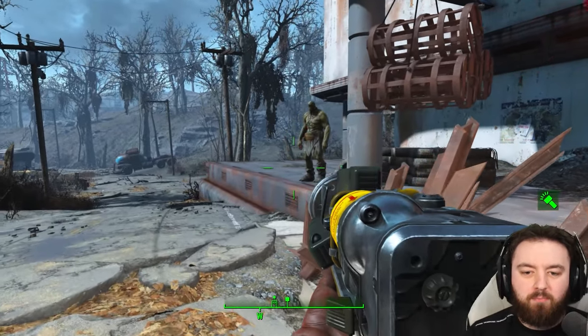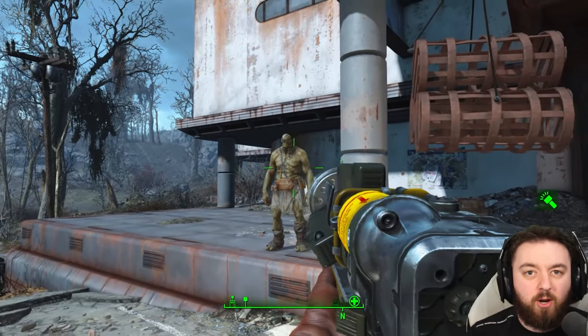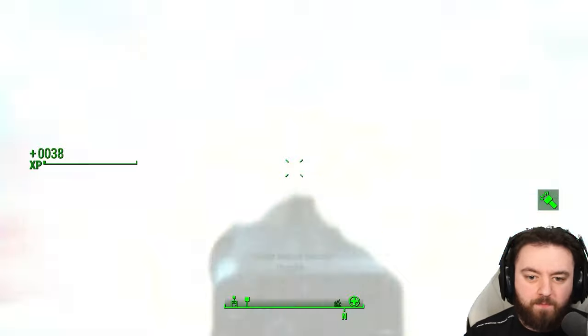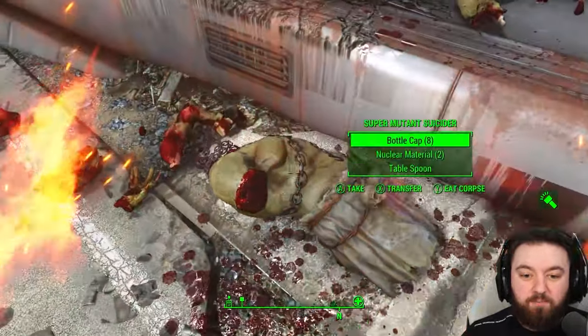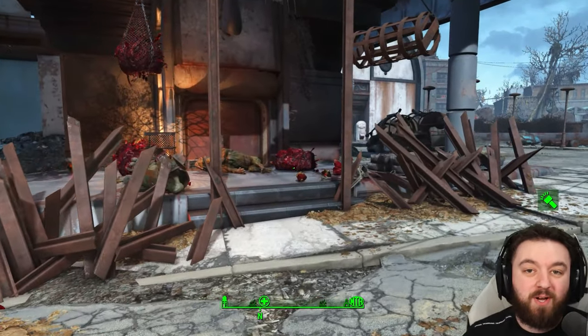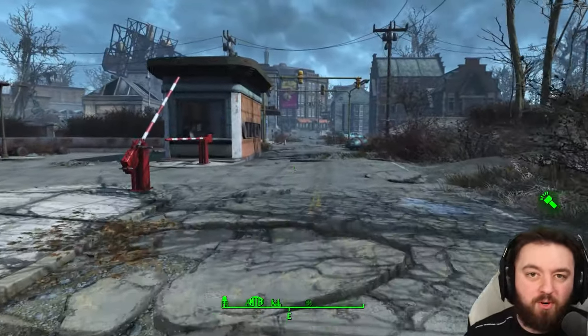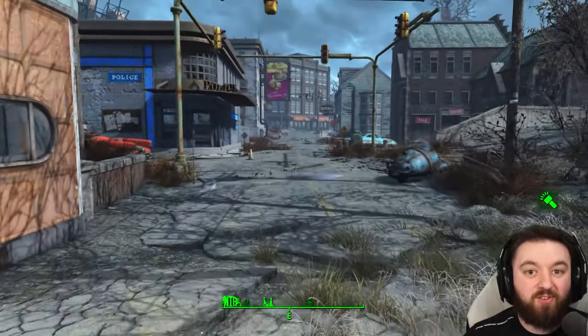An alternative way of getting mini nukes is via super mutants. If you ever see a suicider and you've got a long-range weapon, you can sometimes kill him and get the nuke off him. However, if he blows up, you'll just get nuclear material. Either way it's a win, but you can farm them — so anywhere you know of super mutants and suiciders, go and try to get yourself a nuke.